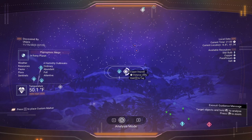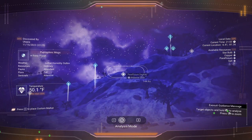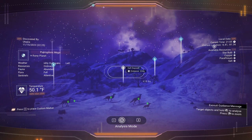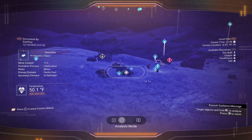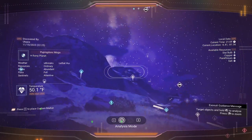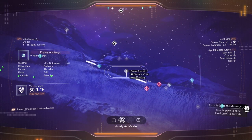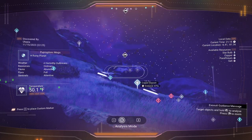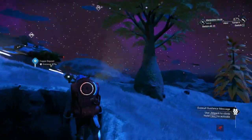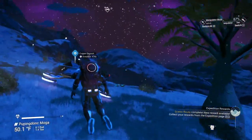Copper at 650 — let's go ahead and highlight that one just in case. Mostly paraffinium, salt — you don't need any salt here. Let's go back the other way. Copper at 475 — let's go ahead and hit that one unless that's the one I just came from. Nope, it isn't.